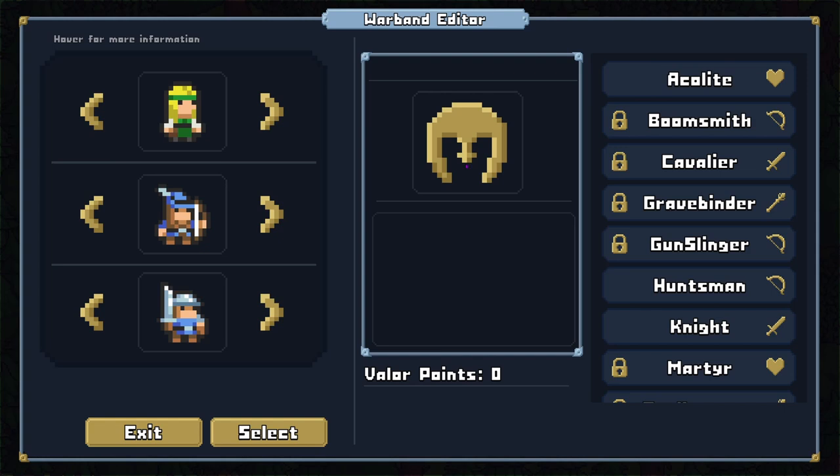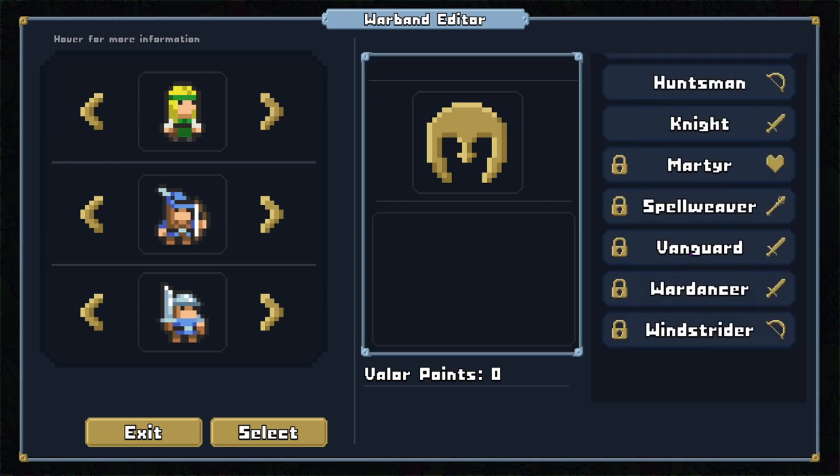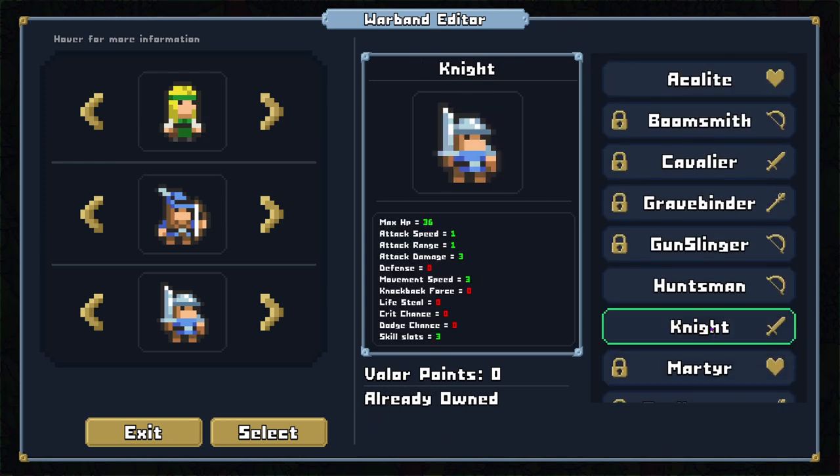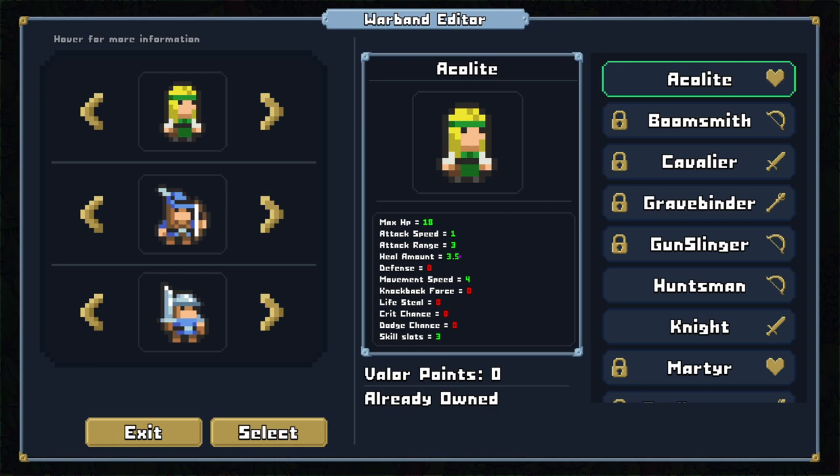The balance screen looks like Warband — there's a way to set up your base military, so we'll go through this. Some units are locked, some are unlocked. They've got a knight: 36 HP, one attack speed, one attack range, three attack damage, three move speed, three skill slots. A huntsman: 15 HP, a lot more squishy, slower attack speed, way higher attack range and attack damage — a glass cannon with crit chance and dodge chance. And a misspelled acolyte — a healer with heal amount, pack range, movement speed, skill slots.